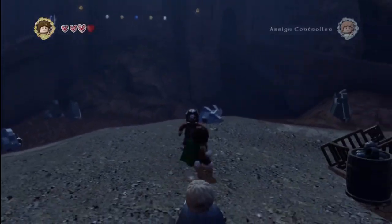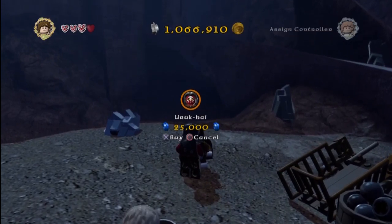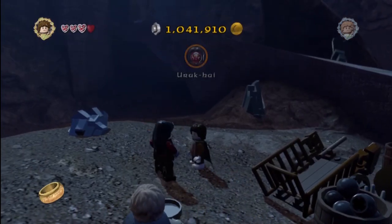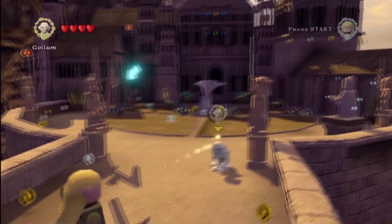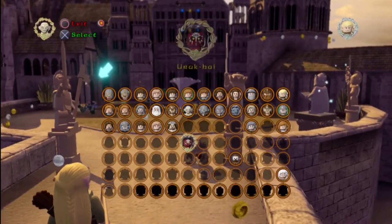Alright, real quick, we're going to show you kind of a little cheat. Once you get through the story mode — I'm not exactly sure what level it is, probably Helm's Deep — you unlock Uruk-hai and you can purchase him in Helm's Deep for $25,000, as you just saw. The trophy itself is to defeat 42 Uruk-hai as Legolas.